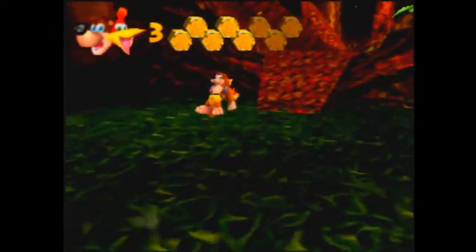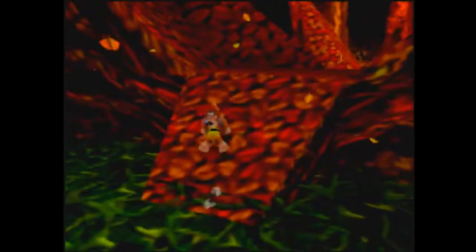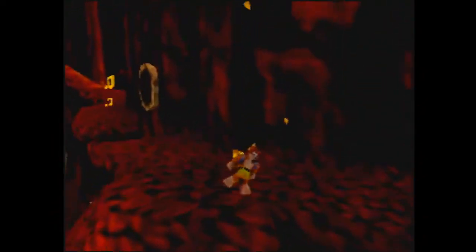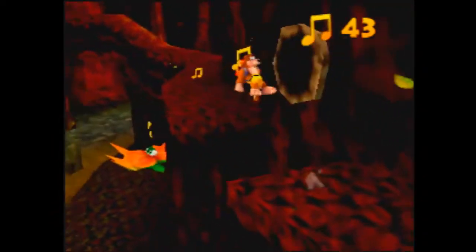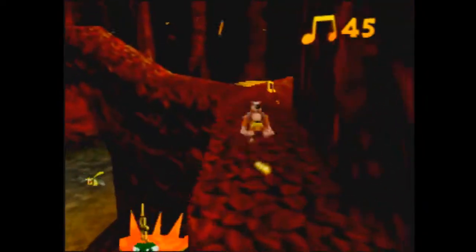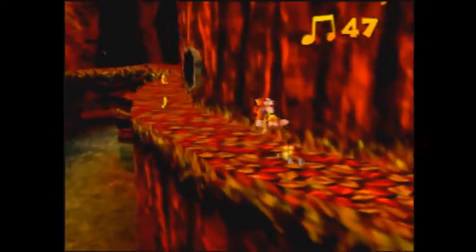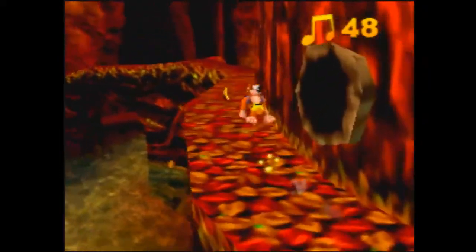Again, you'll lose more health here, but that's okay because you're at full health — it shouldn't be that big of a deal. Come up here and grab the worm. Down the leaf pile to the opposite leaf pile, grab this note. Wave for the bird. Keep going clockwise until you hit your last note over here, and then you're going to slide back over.